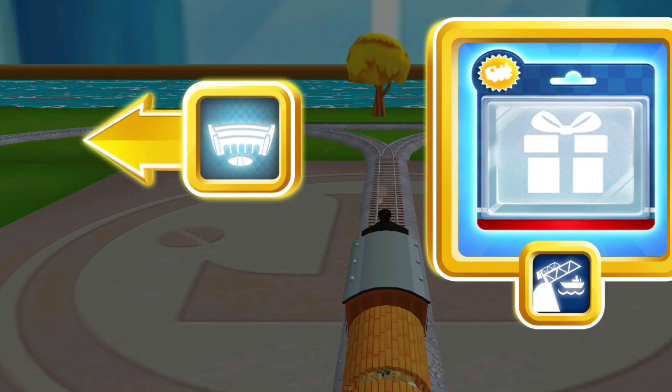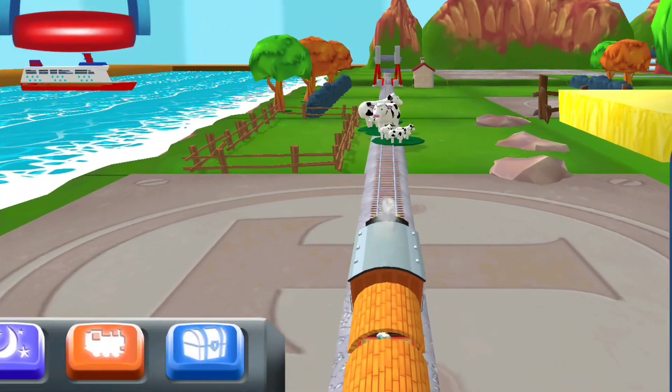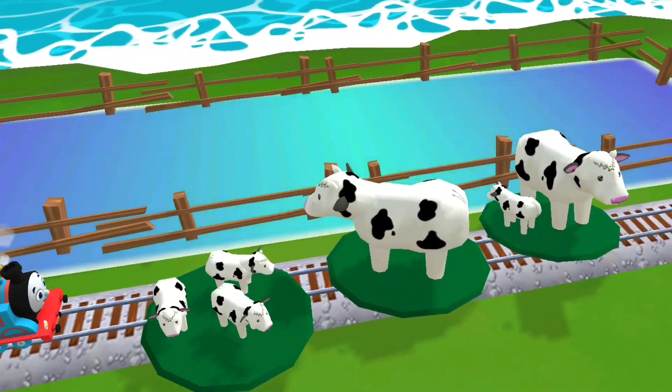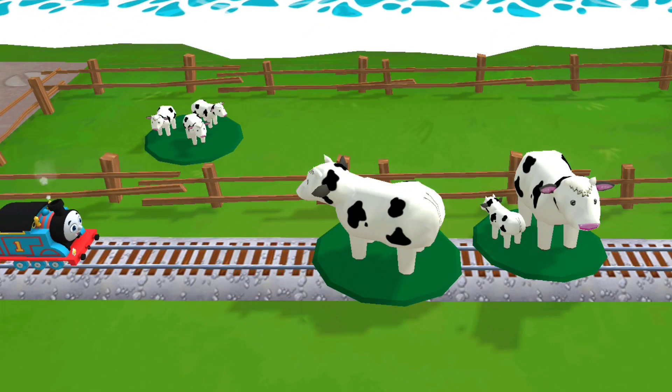Which way do you want to go? Left leads to the rolling bridge, just there. Oh no! It looks like something's blocking the tracks. Can you move it out of the way? Good job!